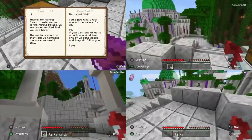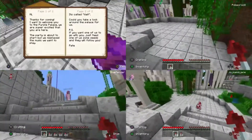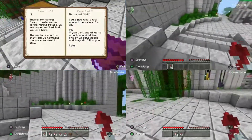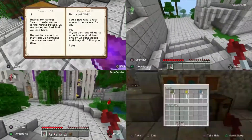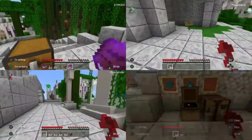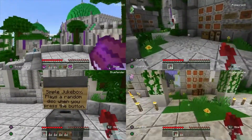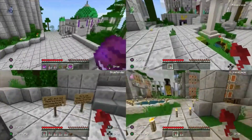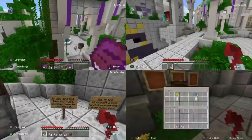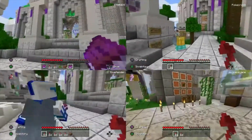The fun is about to start, but we misplaced the music we want to play. Could you take a look around the palace for us? P.S. If you want one of us to go with you, just feed one of us some seeds and they will follow you. That's how you tame parrots. Oh, there's a workstation. What is this? Simple jukebox plays a random disc when you press the button. Yeah, they want us to find a song called 'Wait'.